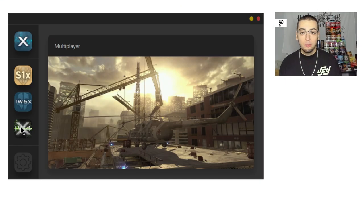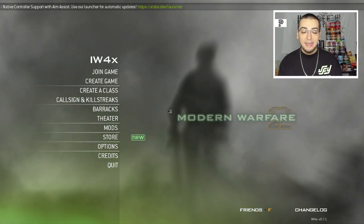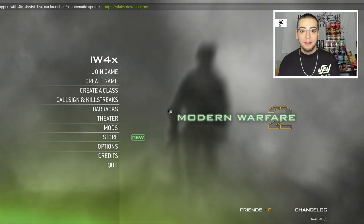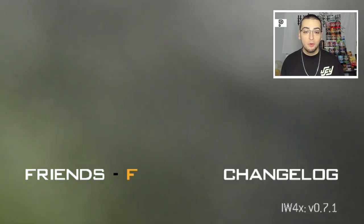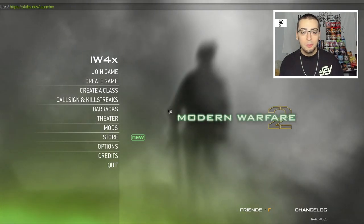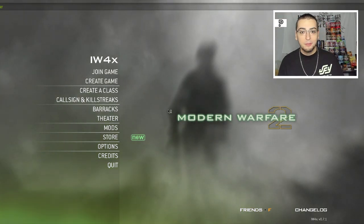After this, click out of the settings and back into IW4X, and then try to launch multiplayer. At this point, you should now see the 'updating' and 'update successful' screen. If for some reason you don't see it, just close out of the Xlabs launcher and relaunch it, then try opening IW4X multiplayer once again. You should see IW4X loading up in the background, and if you look at the bottom right, it should say IW4X 0.7.1 once the game is launched. If it still says 0.6.1, leave a comment below and I'll try to help you through it.